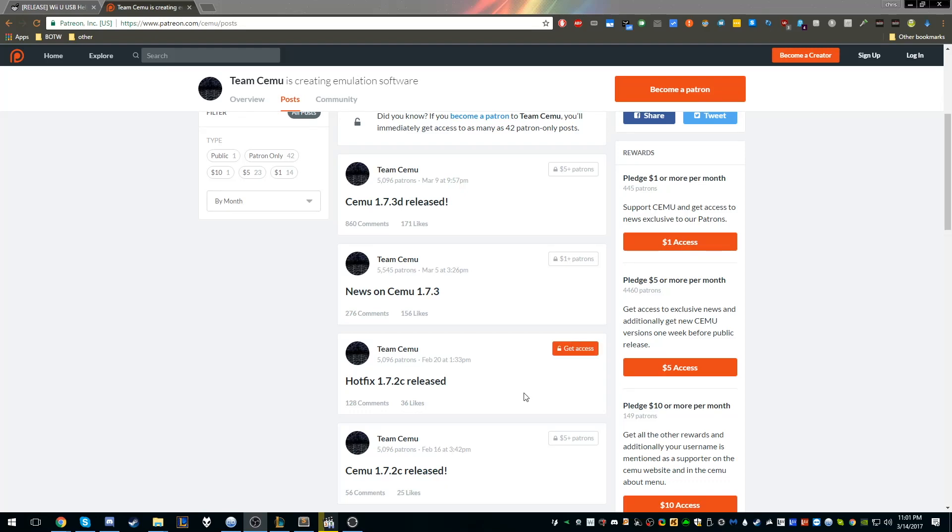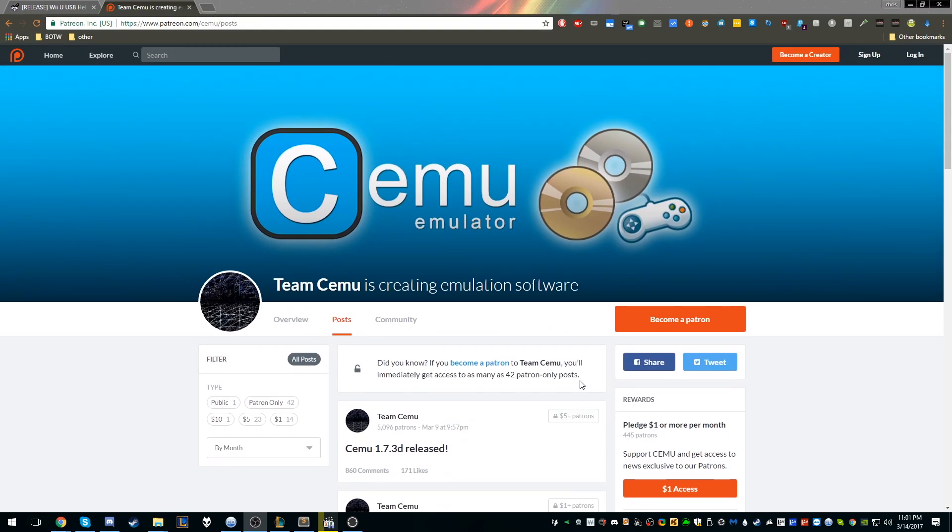Hello guys, I thought I would show you how to play Breath of the Wild on PC. In order to play, we're going to need a couple things: we're going to need a Wii U emulator, because we don't have a Switch emulator yet.